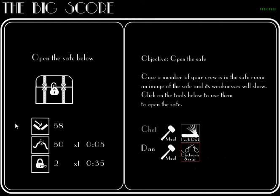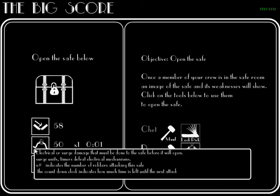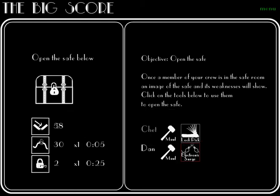Safes can be cracked in one of three ways: by dealing enough physical damage to open it, dealing enough electronic or surge damage, or picking its locks. The numbers next to these icons indicate how much damage must be done in order to open the safe. The countdown next to this safe indicates the time to the next attack and the number of people currently attacking the safe.